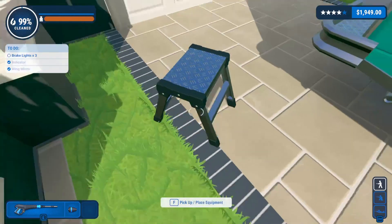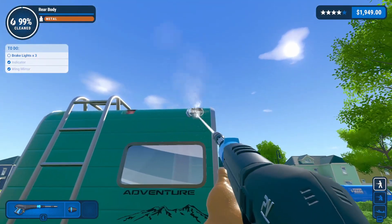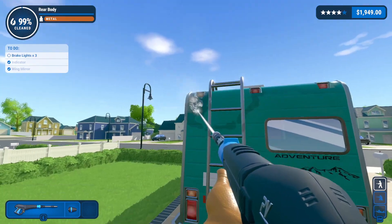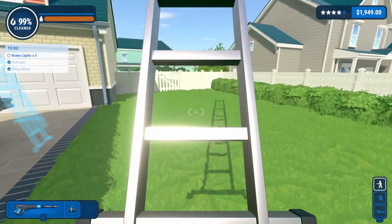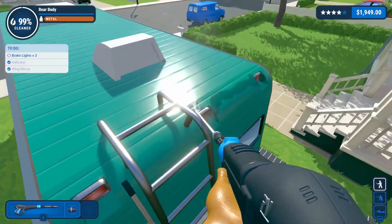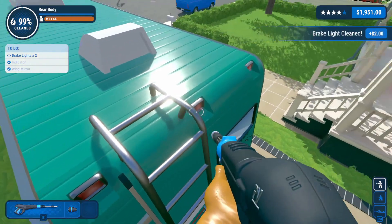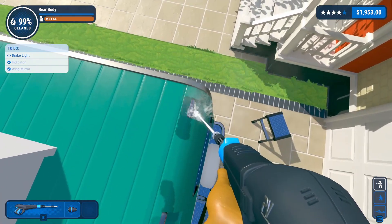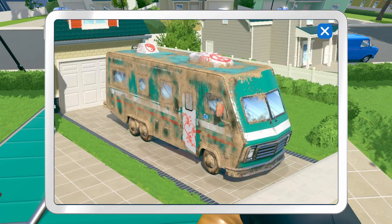Let's grab the ladder — oh, stop. The step ladder should work. Okay, I might need the actual regular ladder. Yeah, let's grab the right ladder. Use this one to get these. Yeah, do these ones. Okay, last one. Goodness gracious, that was hard.